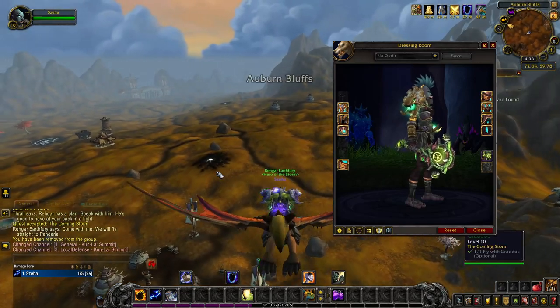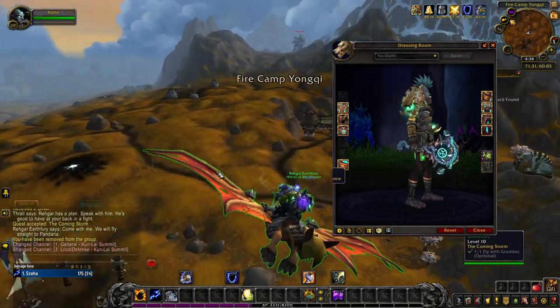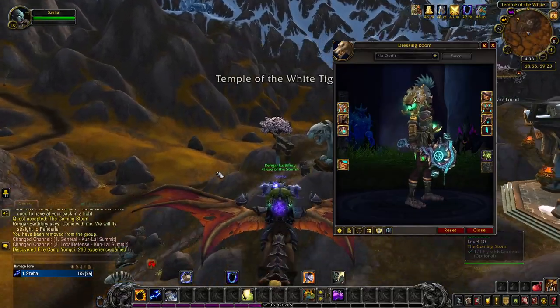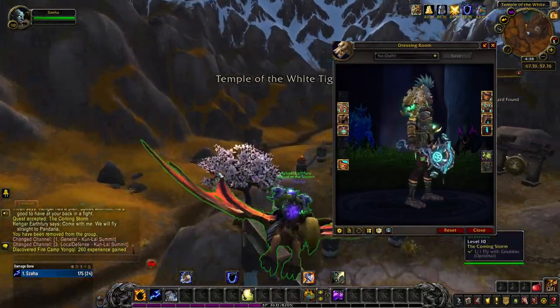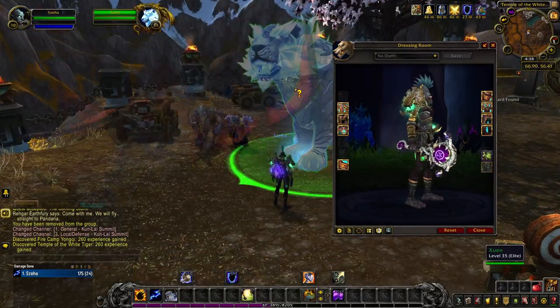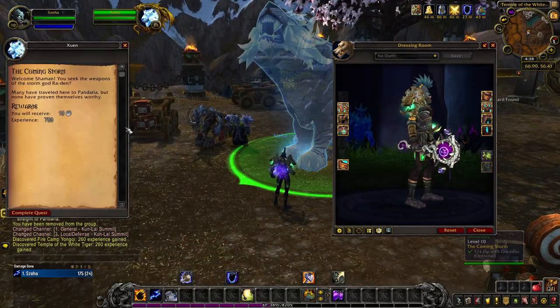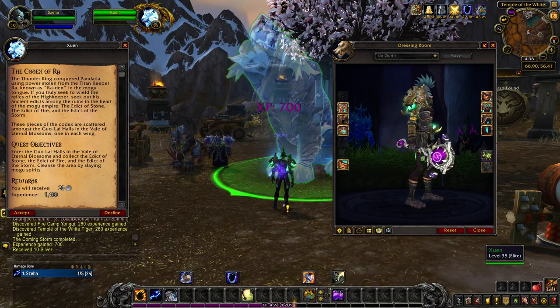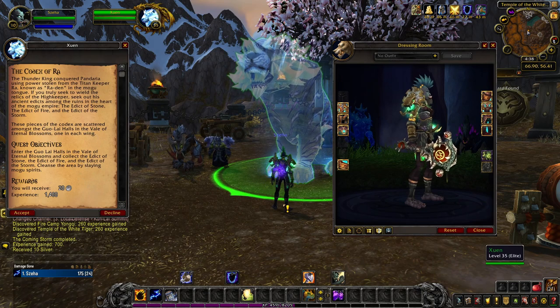After obtaining the item and unlocking the base tint, you unlock the blue tint of Serpent's Coil by completing 30 Legion dungeons — this can also be done by yourself or in a group on any difficulty. By completing 200 world quests all over Azeroth after obtaining Serpent's Coil, you can unlock the purple tint of the artifact appearance. And finally, killing a thousand enemy players of the opposite faction rewards you with the red tint of the hidden artifact appearance.